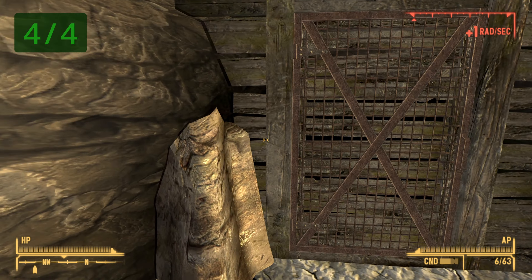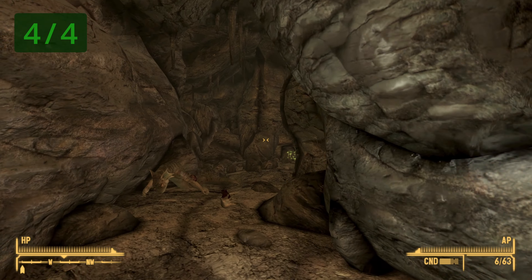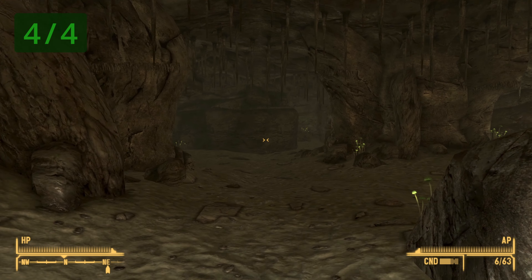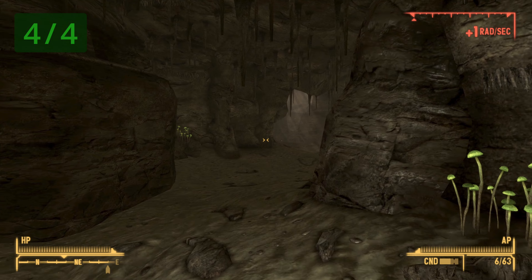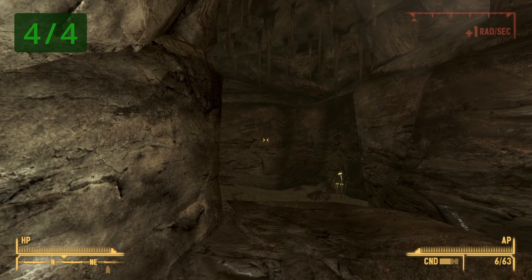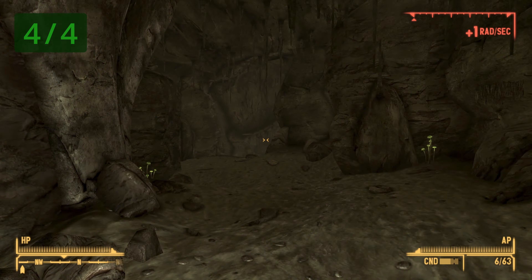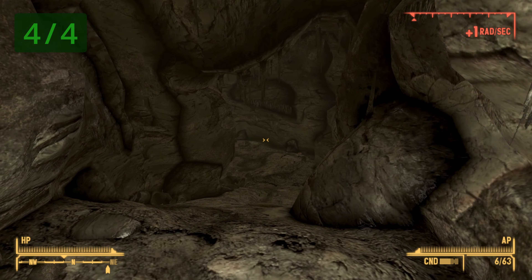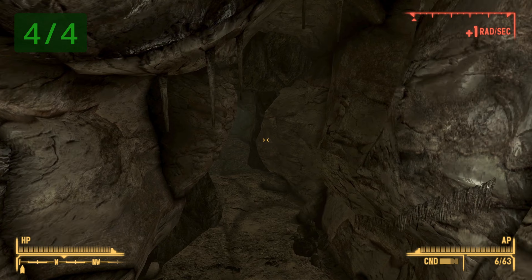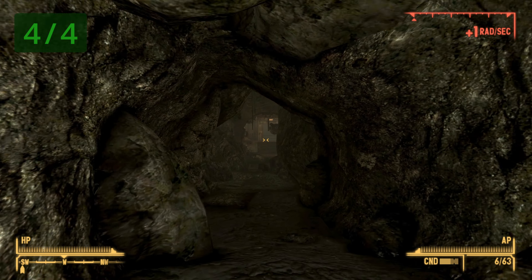Go ahead and go inside. Once inside you will find yourself in a cave. Luckily this cave is a very linear path, so just follow it and you will eventually get to the entrance of the vault. There aren't any significant forks — just follow the path and you should make it to the vault entrance.